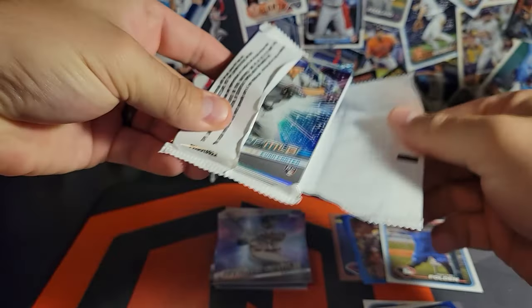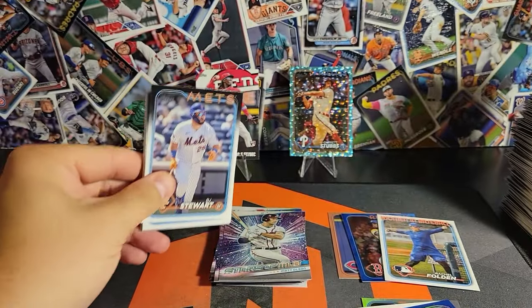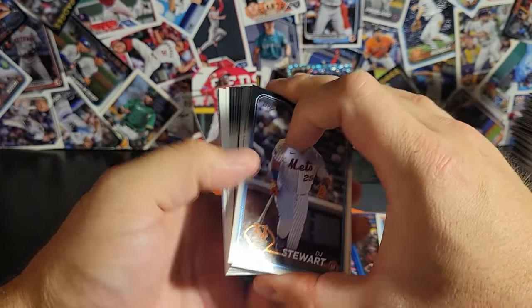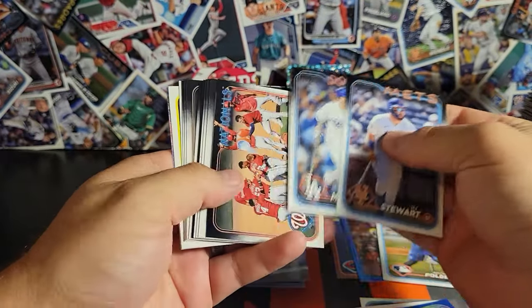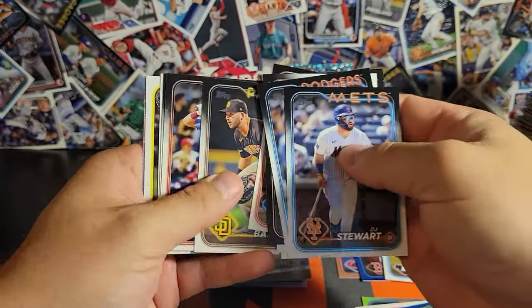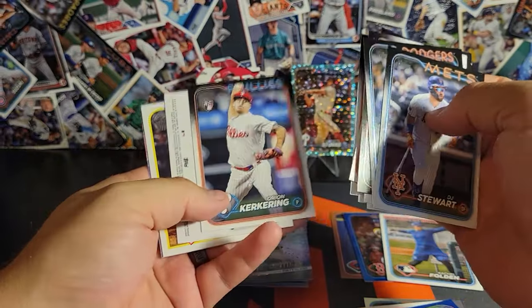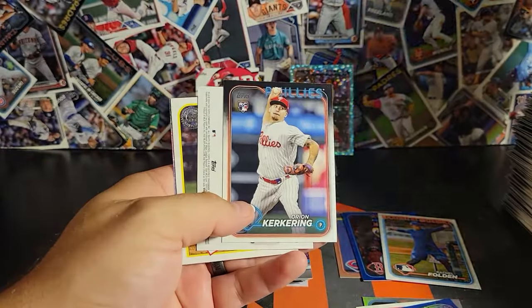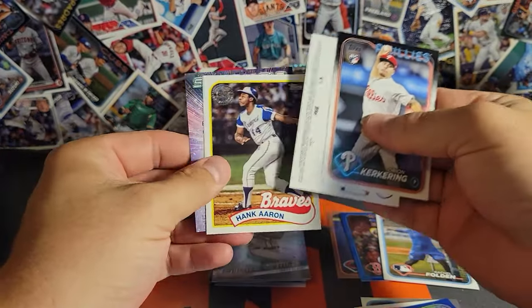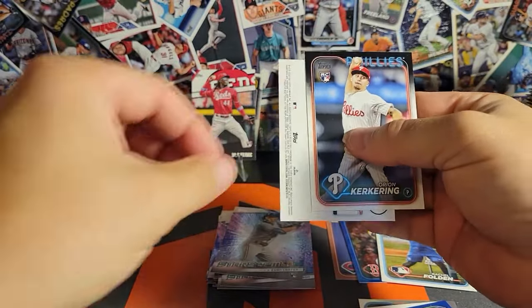We got our three numbered cards so I don't expect to get anything else — I think we're just short a Home Run Challenge card out of this box. If that's what they give us in this pack... looks like we found something backwards. Hank Aaron, Evan Carter — let's see...